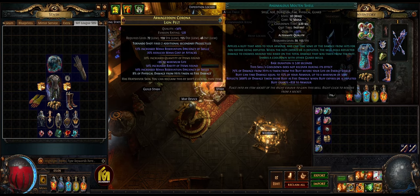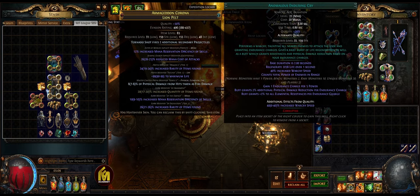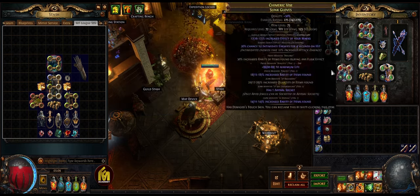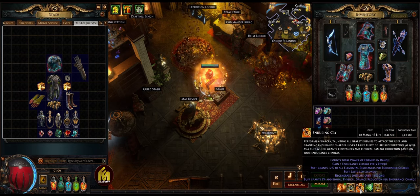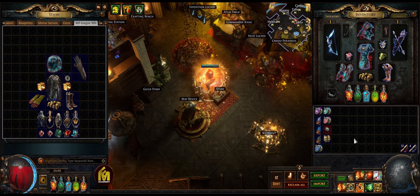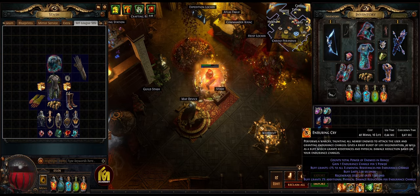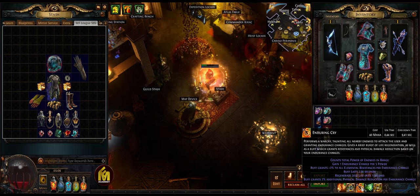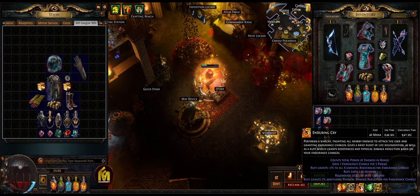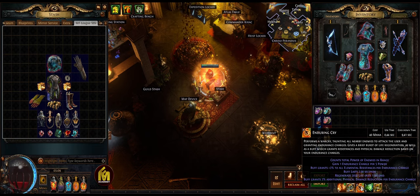For other gems we use alternative quality Precision with 2% increased damage, Anomalous Arrogance to improve life reservation efficiency, Anomalous Defiance Banner for 5% increased armor and evasion rating, and Divergent Mark on Hit for extra damage against marked enemies. We also go back to 5% increased attack speed normal quality Blood Rage. In the helmet we use Anomalous Molten Shell where the buff can take additional damage equal to 5% of your armor, and Anomalous Enduring Cry — which I really like because it regenerates 2000 life over one second, and with Anomalous Second Wind you'll have three charges.